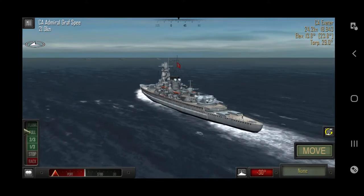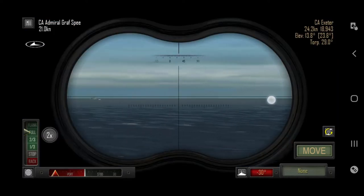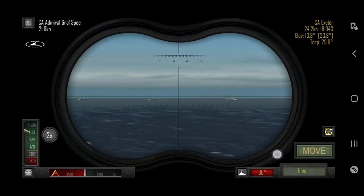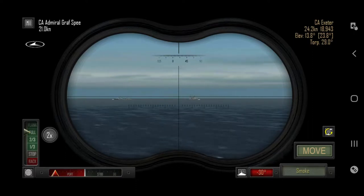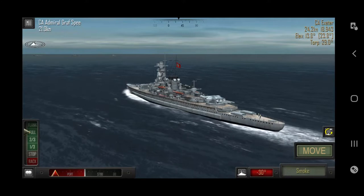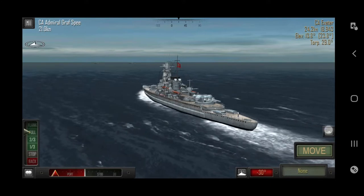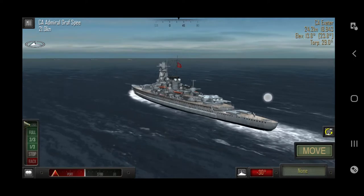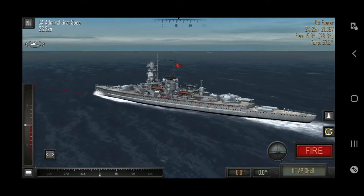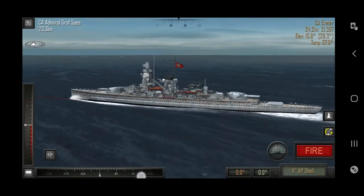We have two turrets with three barrels each — 11-inch armor-piercing guns. We can also use the scope, though I don't usually do it. You can actually use the camera following the shell. You can also use smoke, which is a bit weird in this game. We're gonna move to port, align the guns, and adjust the dispersion field using the left and right arrows at the bottom left.